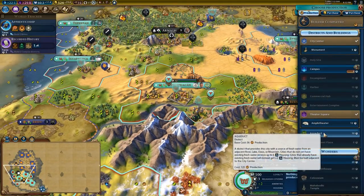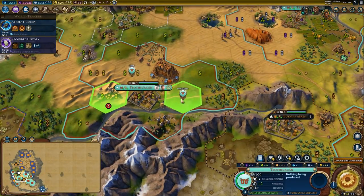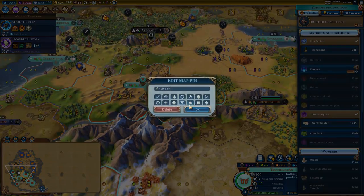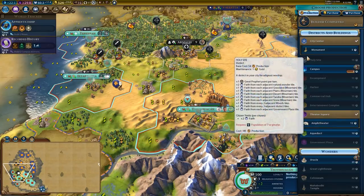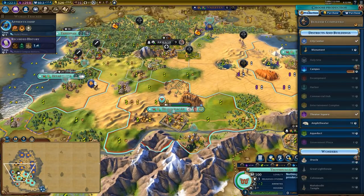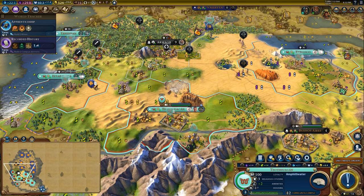I could put an aqueduct here — Campus, Theater Square... Do I want to put the aqueduct there for the extra housing so I can do more? No, that should be fine. We will just get to work on the amphitheater and start building that now.